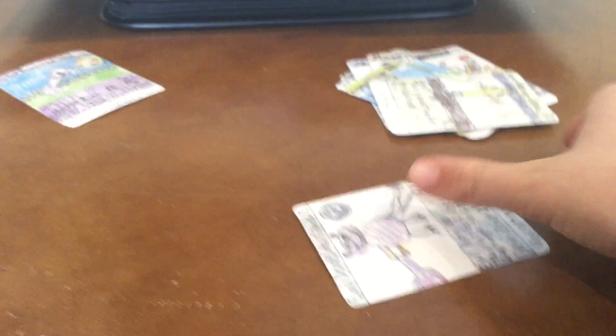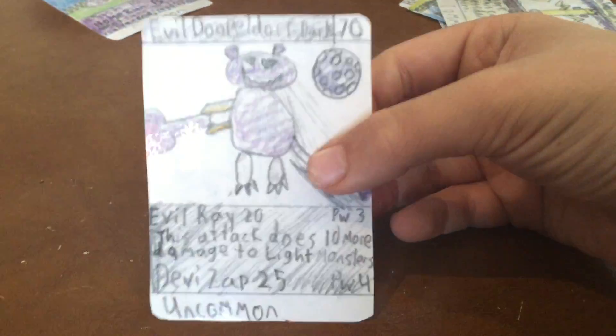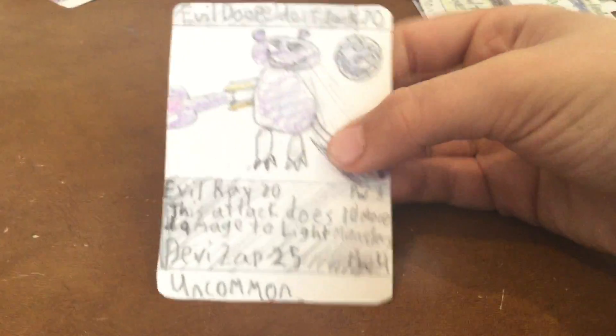The next one, which was the second to last I made, was Evil Dupledorf. I'm going to make a good Dupledorf too. He's kind of like a bear guy with his tail. He has 70 HP and his attacks are pretty good — they just need a lot of power to use them.